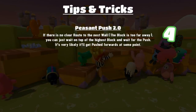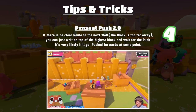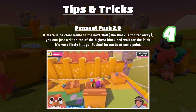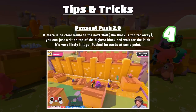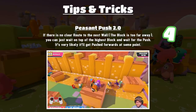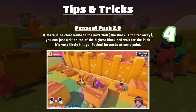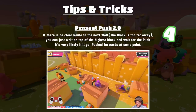Tip four: the Peasant Push 2.0. If there's no clear route across the blocks to the next wall — for example, the highest tier block is too far from the wall so you won't make it — you can just wait on top of that block. It's very common that people below you will push that block towards the wall. There may be two of the highest tier blocks so they might push the other one, but at some point your block will very likely get pushed. If it doesn't, at least you have a nice jump-off point to evaluate the area.